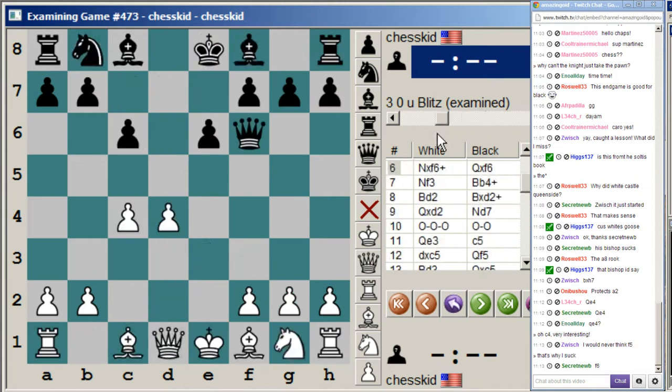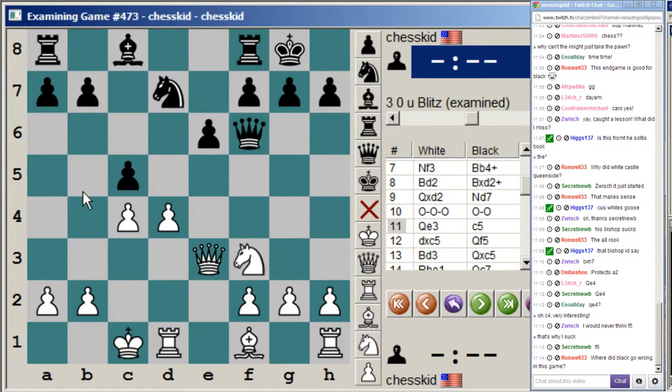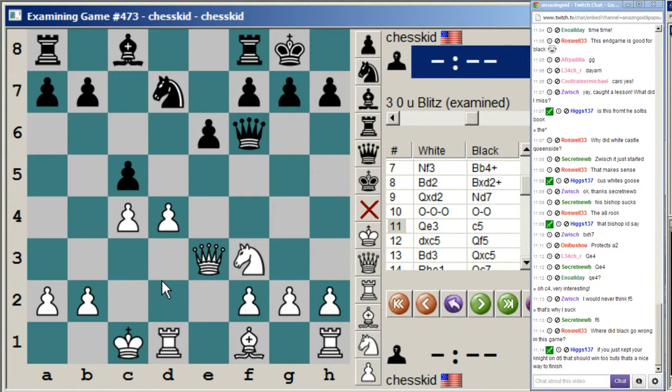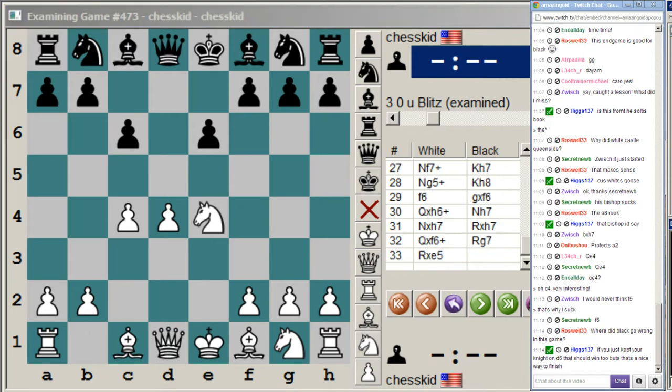Notice that white achieved pressure in this game by playing the early d takes c5 and exploiting the fact that he had full control of the d-file. If white is able to play d takes c5 and exert pressure on the d-file more quickly than black can finish developing his forces, then it's a good thing for white. By queenside castling, we were able to get the rook to d1 in one move.